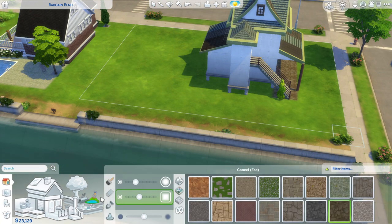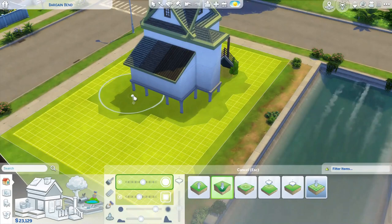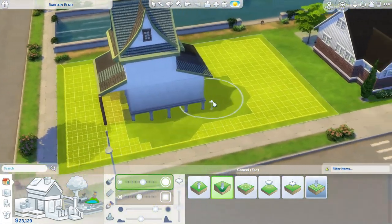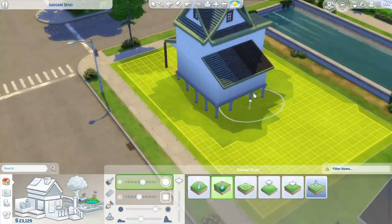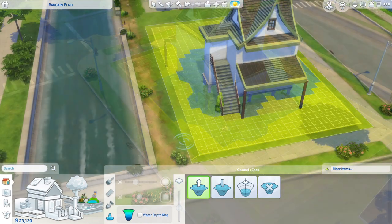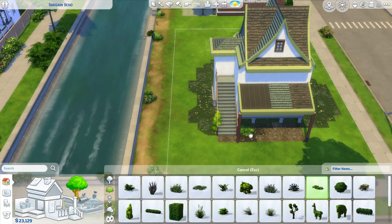The piling foundation on the bottom - we're going swampy. I'm putting a dip in the ground there and going to put some swampy water in, because it's a swampy kind of property for swampy kind of people in a swampy kind of house. I thought that fit the vibe.